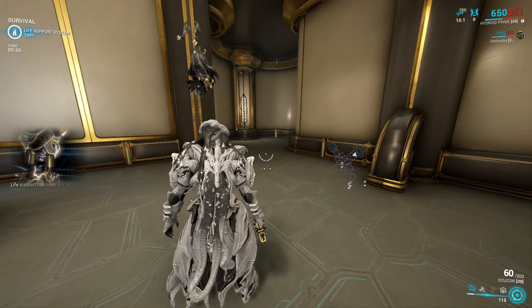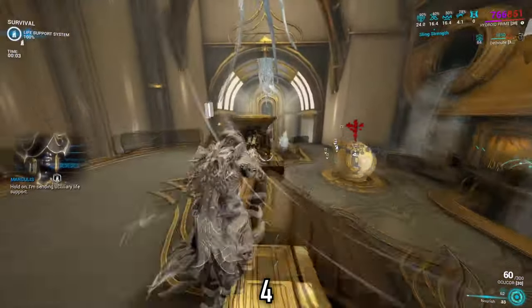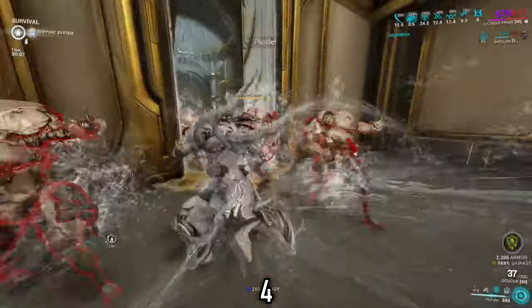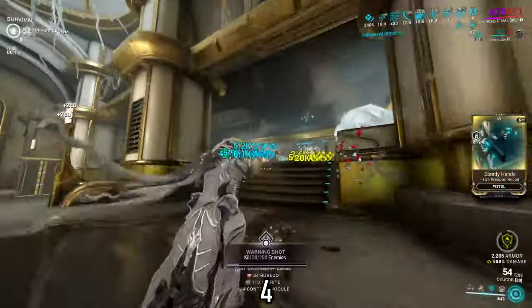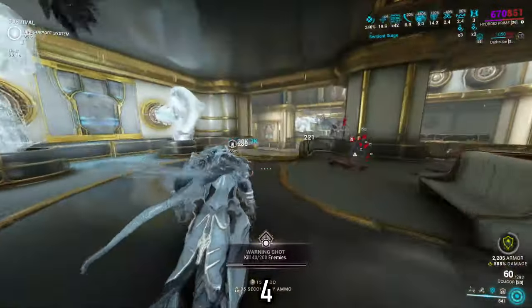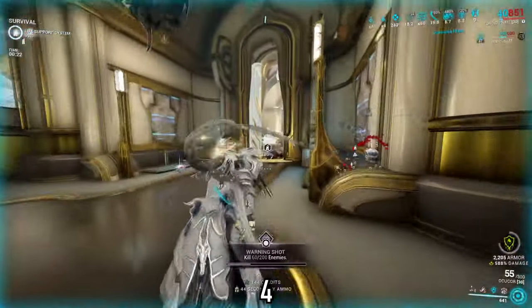So how should you go ahead and play this build? If you subsumed Grendel's Nourish like I did, start off by casting this ability first. Kill a couple of enemies and it should yield you an Energy Orb or two on their deaths, which will instantly get your build snowballing with a good amount of energy. However, if you didn't take Nourish, you can still rotate and apply Roar or Eclipse first, because this build is still about increasing your damage to mow through enemies first — kill them before you set up anything else.